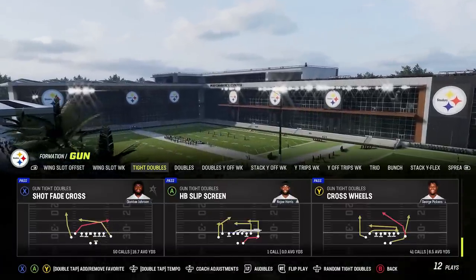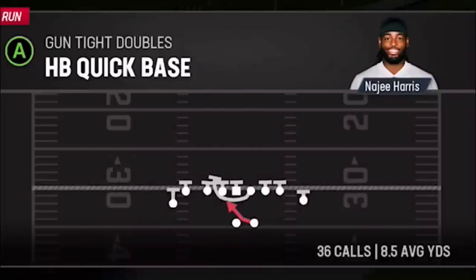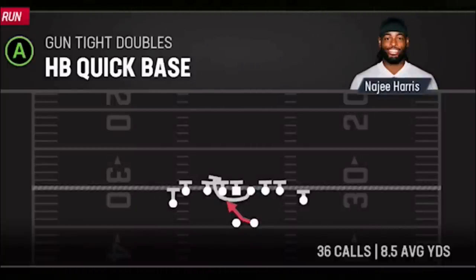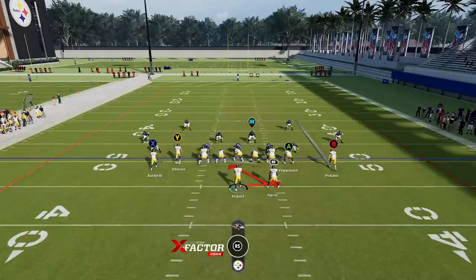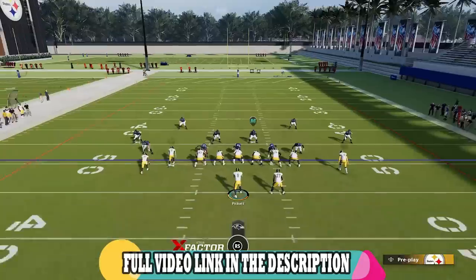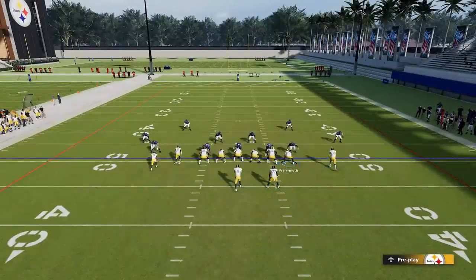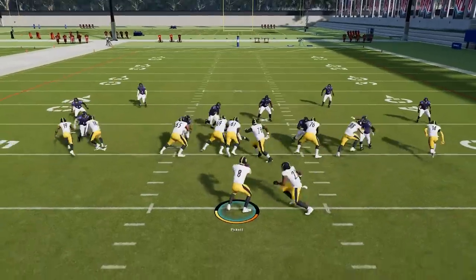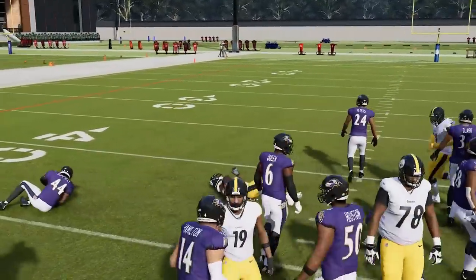I'm going to start this video off with some run plays. There really only is one run play that I use in this entire offense, but it's really good — I average almost nine yards per carry. So let's pick the halfback quick base to start. On defense we're just going to match with nickel. You can run this just like this and there's definitely holes to be found.